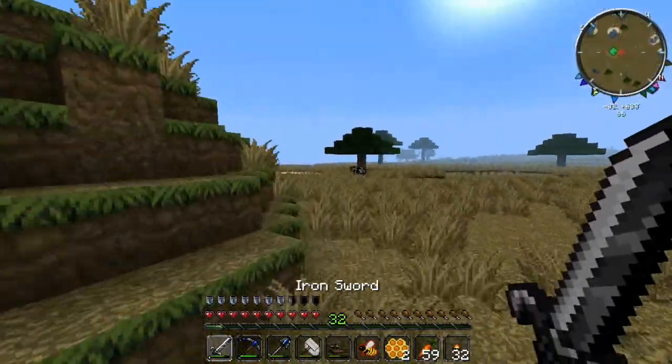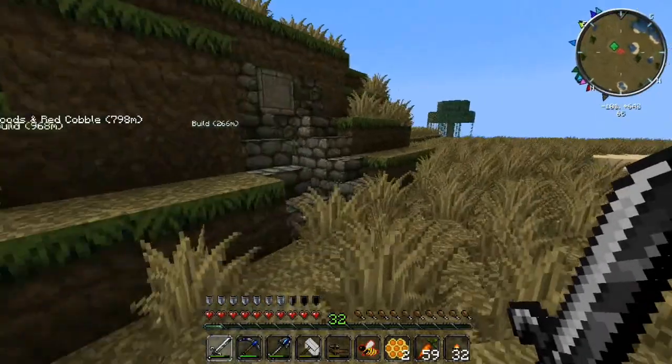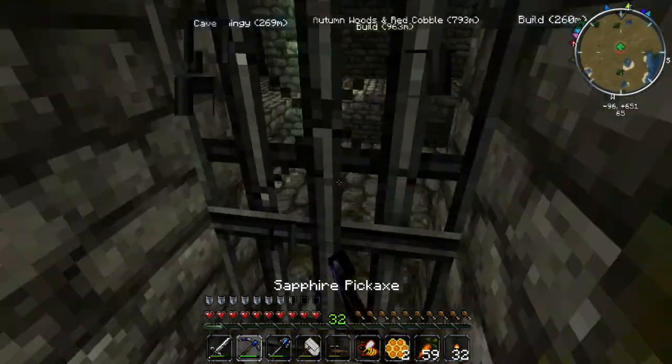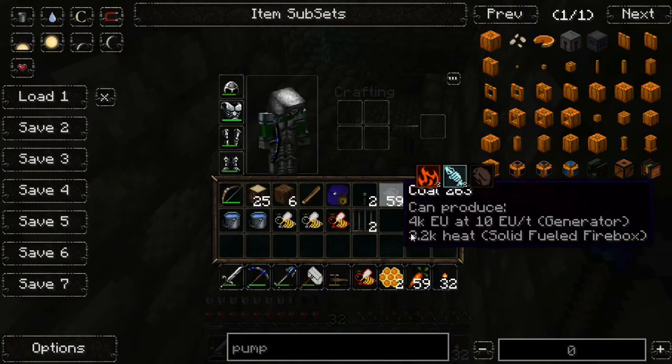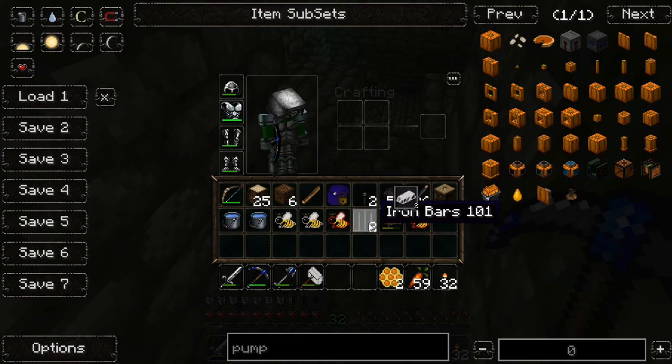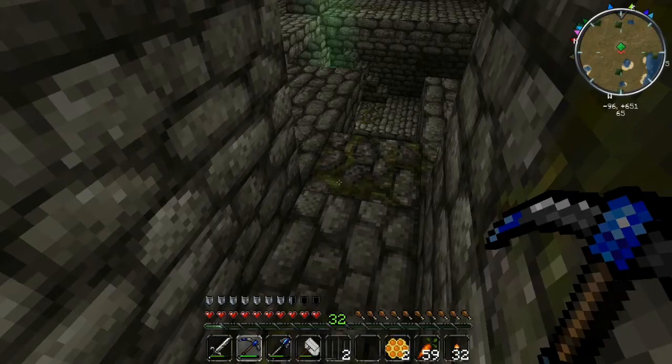I think the entrance is this side. Yeah there we go, and it's in there. We'll quickly have a wander — oh, I didn't realise I was destroying that. We'll quickly have a wander — I don't think there are any of those wisp things in here.